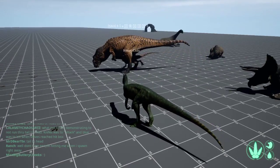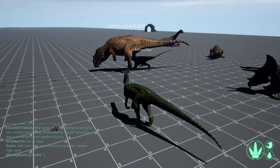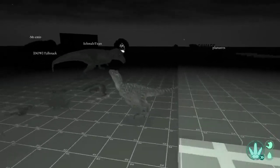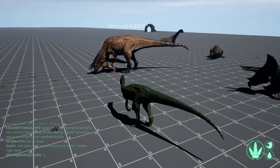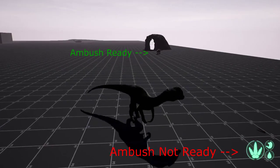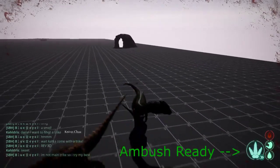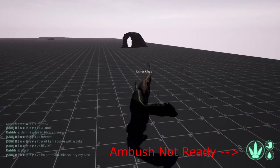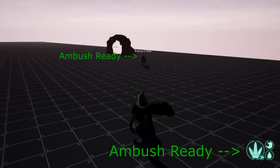One of the biggest things you want to avoid is running tail to head. It's very important to try and angle yourself from the sides to try and get bites and keep out of the head's hitbox. Running from tail to head is a death sentence — you never run tail to head. If your opponent has their ambush up, you need to also have your ambush up. If you get caught with your ambush down and your opponent has it before you have yours, you are going to get bitten. But that is one of the golden rules.